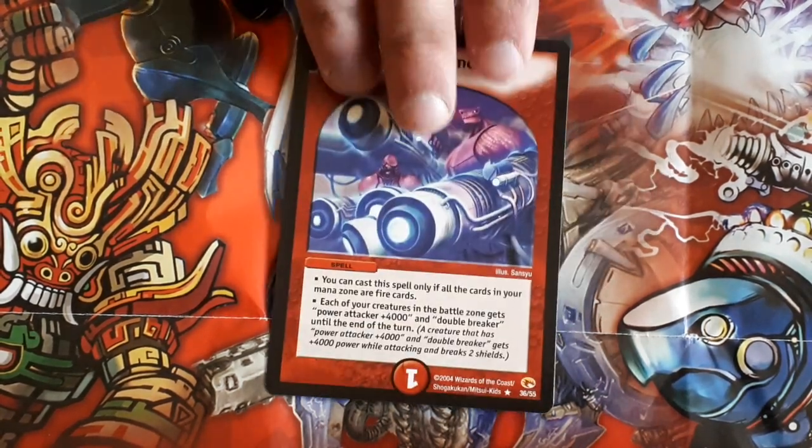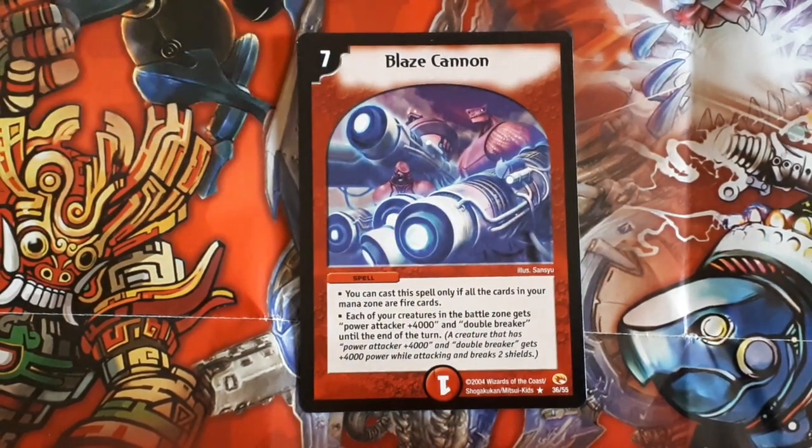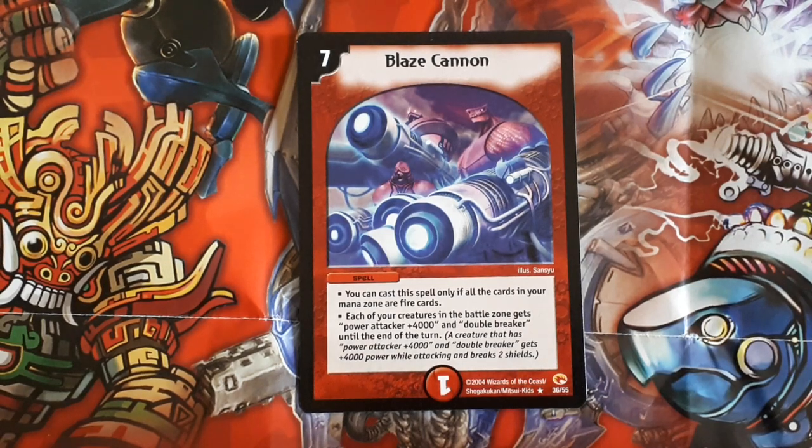Here we have the fan favorite, Blaze Cannon, the big boy himself. Seven mana fire spell — you can only cast it if you're basically running a mono fire deck, and until the end of the turn your creatures gain power attack of 4000 and double breaker. Now with mono fire you're not going to get to turn seven — you're going to try and win within the first five turns or whatever. There are so many better cards than this; mainly Snake Attack gives all your creatures double breaker. Yeah, no good.